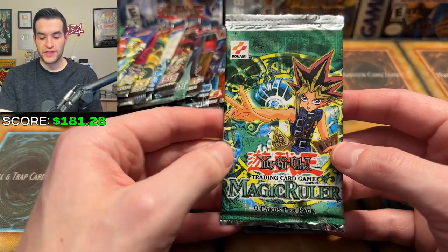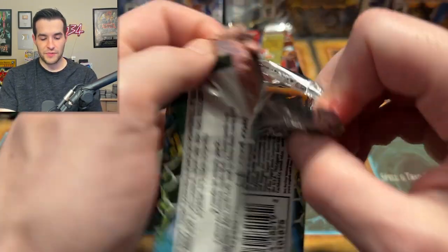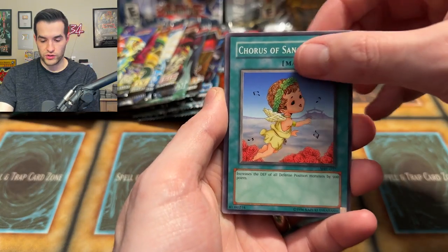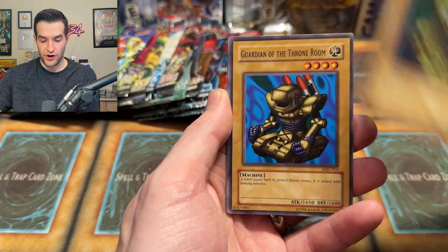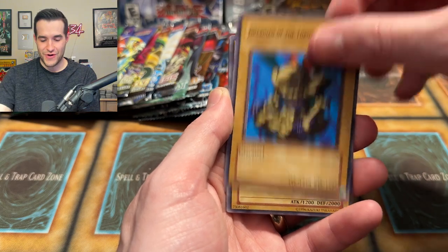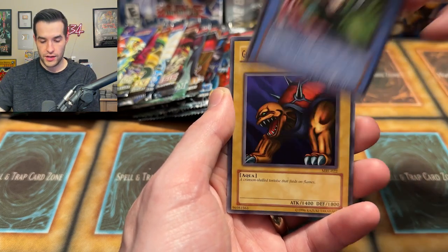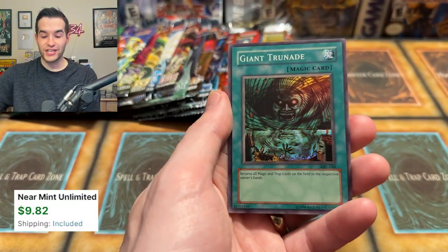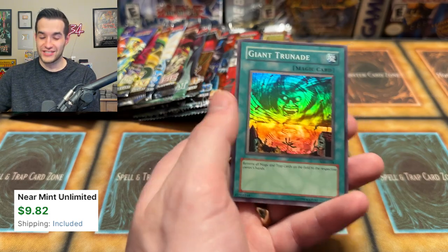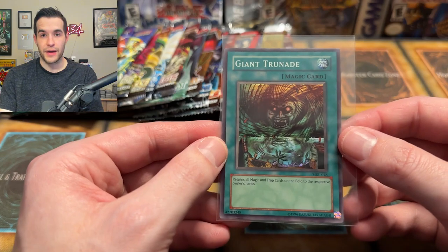Now we open a Magic Ruler — we have three of these and I haven't opened one yet this opening. Let's see if we can get something big. Will it be a Blue-Eyes Toon Dragon? Chorus of Sanctuary, Mechanical Snail, Slot Machine, Guardian of the Throne Room, Queen Bird, Whipped Tail Crow, Performance of the Sword, Giant Turtle who feeds on flames, and a Giant Trunade Super Rare! That's a good card from Magic Ruler — one of the best cards in the set.